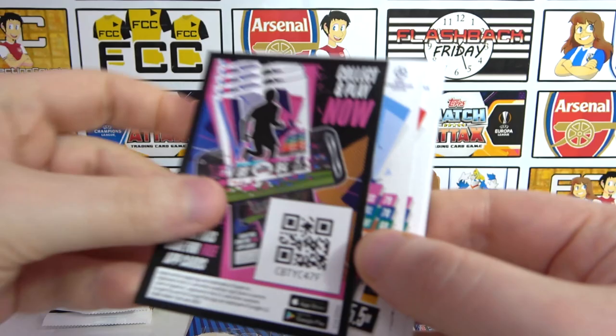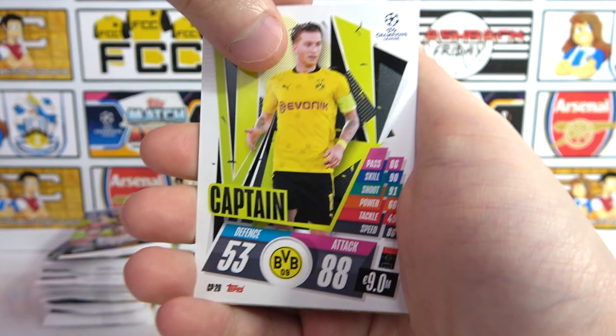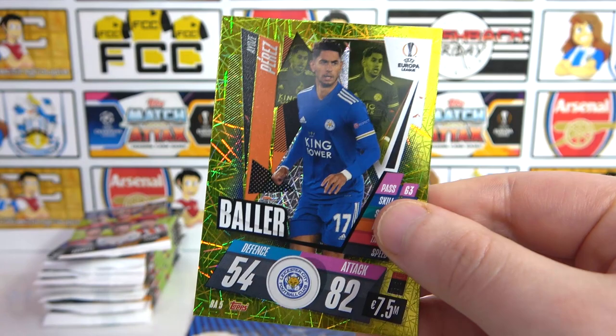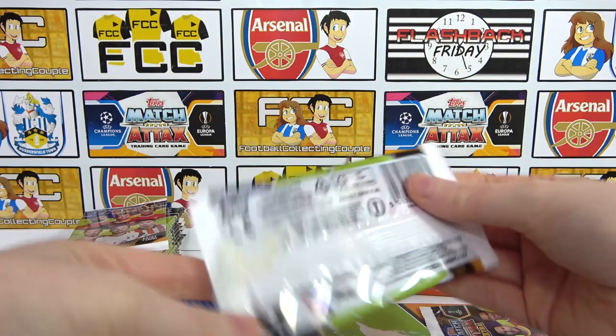On to the next pack. There's a code for you. Then we have Zinchenko, Bailey, Azpilicueta, Royce, Douglas Costa, Coquelin, and a Rosie Perez. We only got single inserts last time in the multi-pack. That's really funny.